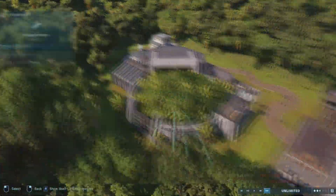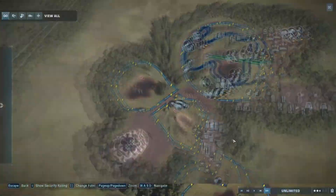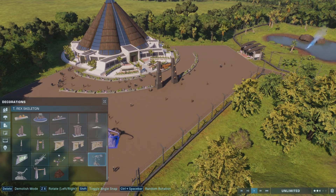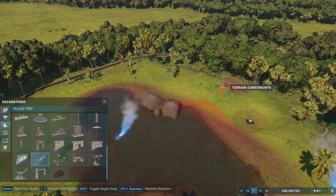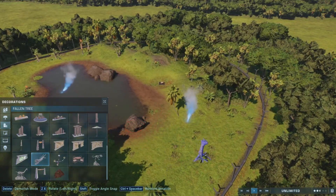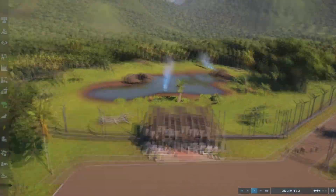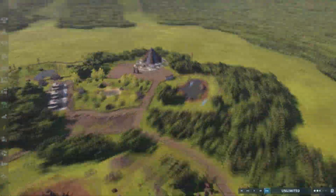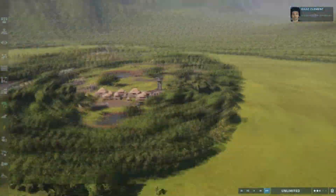I will try and make as many movie-accurate enclosures as possible, so we will probably end up having two different enclosures. There will probably be more than two for the Velociraptor, only because of how many variants there are. Did the camera quality just change? Yes, it did — I did just slow it down to two times speed instead.